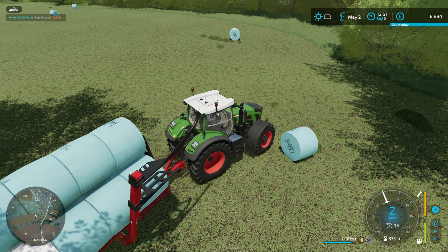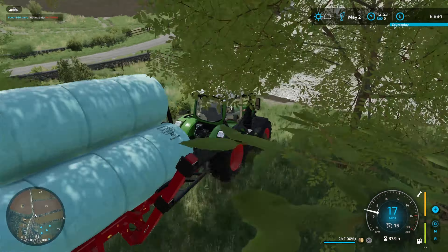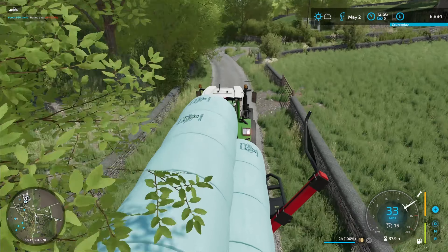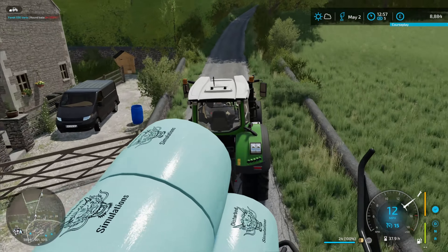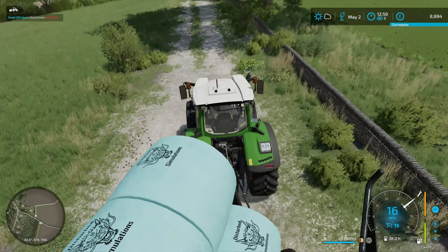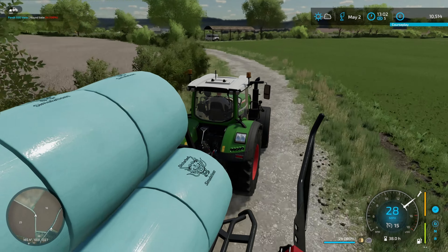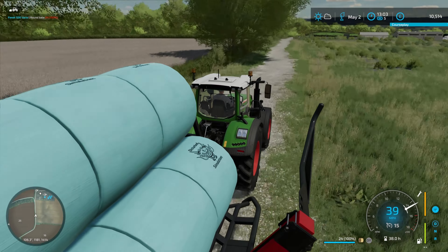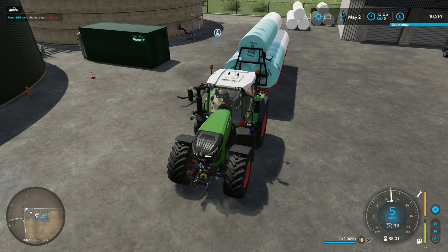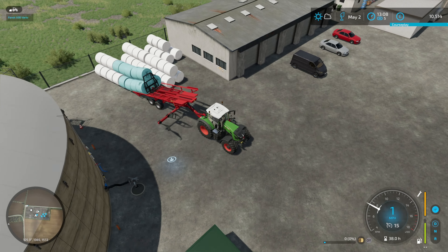They look so cool on the bale loader. These ones are going to go to the BGA. The plan is to feed a bunch of these into the BGA, but the more sensible thing would be to keep taking the loose silage up to the BGA to sell, because the bales will move easier. The problem is I have a tiny trailer and my tractors aren't up to pulling a bigger one. So probably just before I do the move, whatever's left in the pit I will lease a lorry and move it up to the BGA.